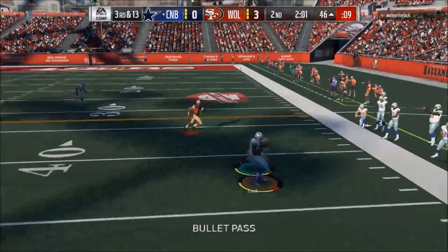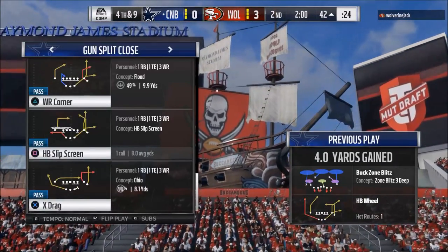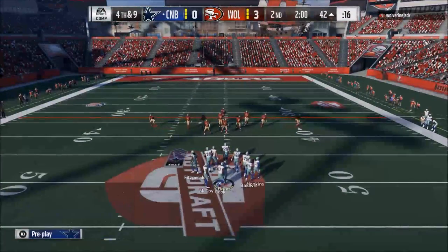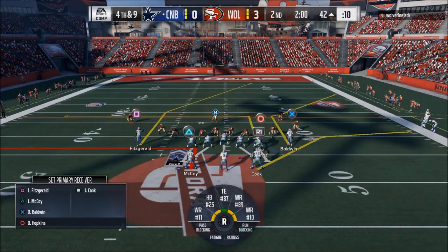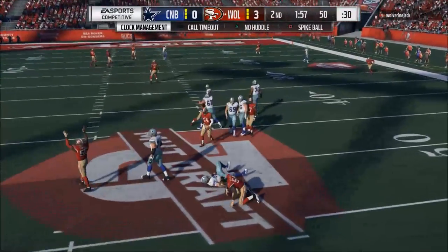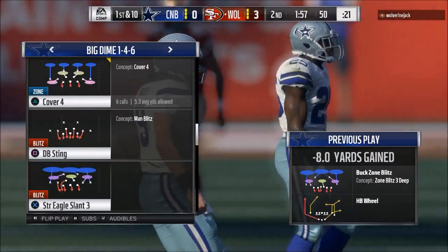Cover 4 is very difficult to beat as an offense. Run more Cover 4 because it does two things: first, it forces the offense to really play the cloud flat and hard flat game, which is a game most offenses don't want to play. As you can see here, this player is doing a really good job mixing in that cloud flat and hard flat, so it's very hard to identify where to go with the ball.